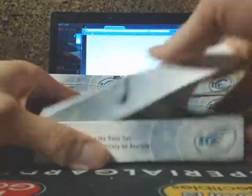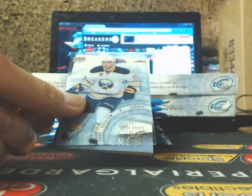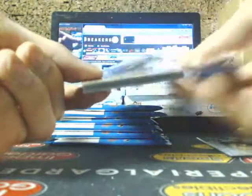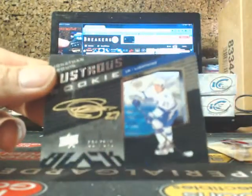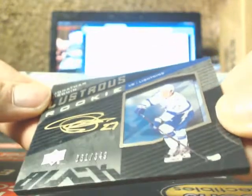Sorry about that guys. Cody Hodgson. We got Cody Hodgson, Stuart Piercy — the Leafs. We accepted some offers. We got John Beliveau, and going out to the Tampa Bay Lightning, a lustrous rookie auto going to Joel — Jonathan Drouin, number 81 of 349. Jonathan Drouin — nice.